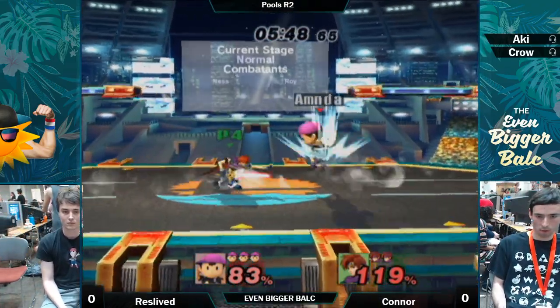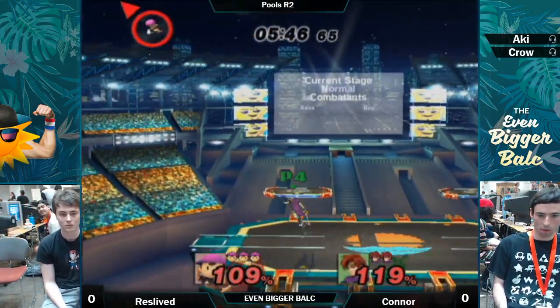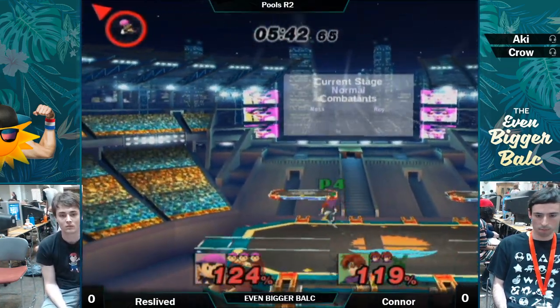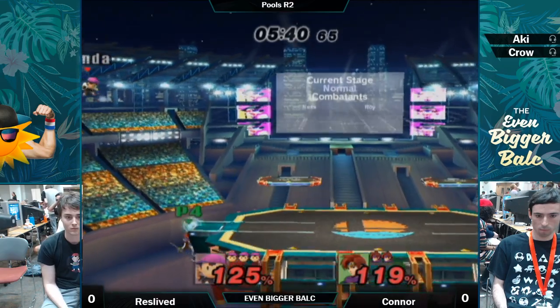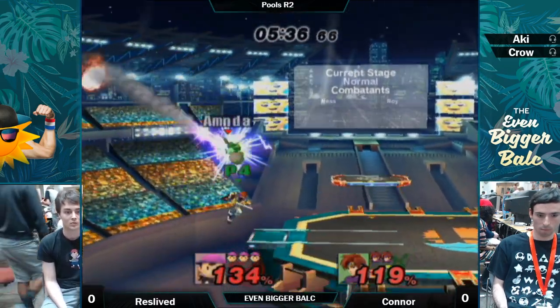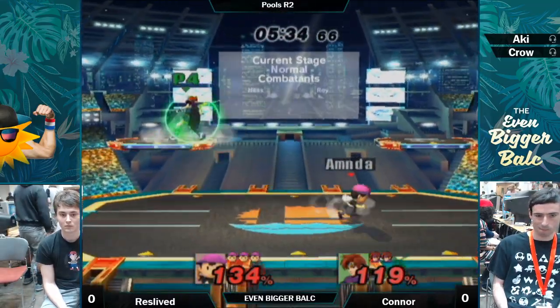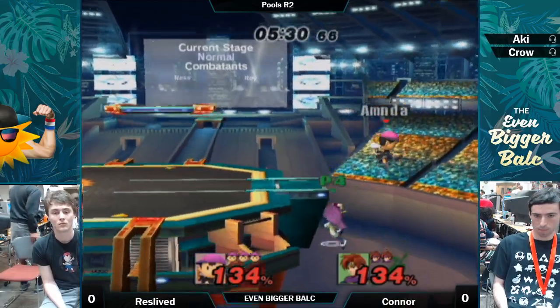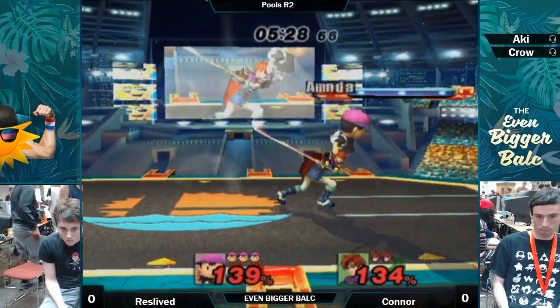A little bit of roll in, a little bit of the tech chases. Back air — still good. Early up B — still not enough. He gives him a little stab and he's so far away. Roy can't risk getting out there, even if he up B's to try and kill him. I like how he's going for that forward air instead.